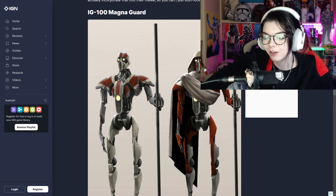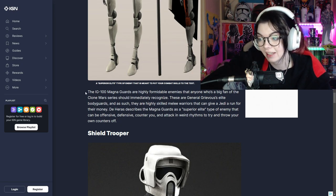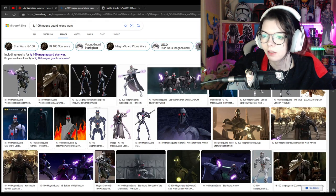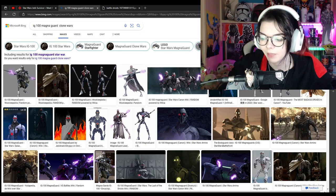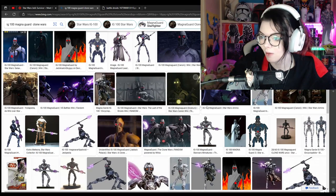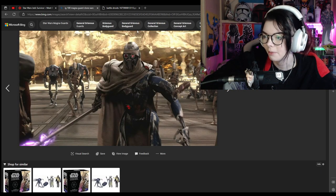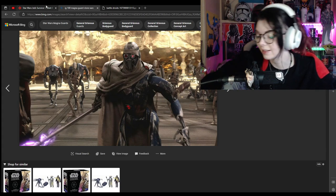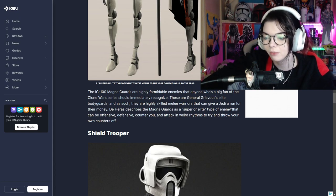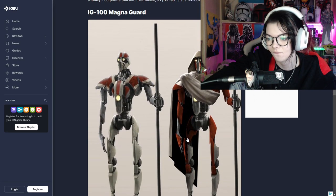IG-100 MagnaGuard - they look cool. I don't recognize the name or these guys. The IG-100 MagnaGuard are highly formidable enemies that anyone who's a big fan of the Clone Wars series should immediately recognize. I'm a big fan - I didn't recognize them, so I need to Google this. Their staffs kind of look like purge trooper staffs. They are General Grievous's elite bodyguards and as such they're highly skilled melee warriors and give a Jedi a run for their money - super elite type of enemy, offensive, defensive, they counter you and attack in weird rhythms. Well, that's going to be fun.